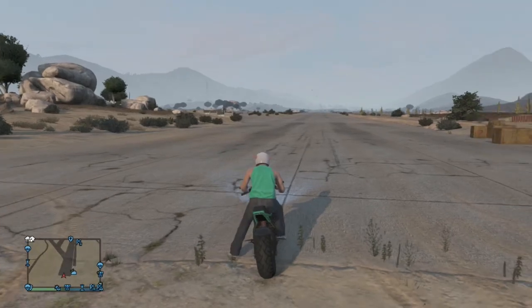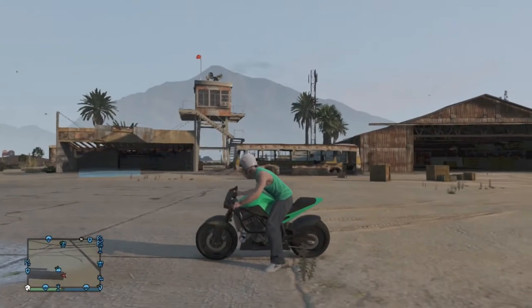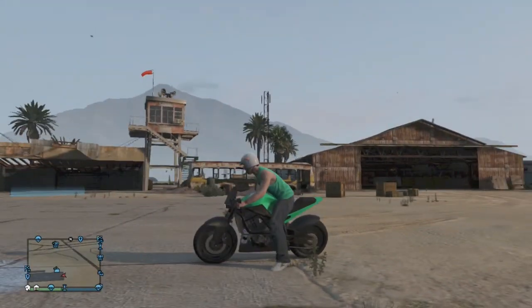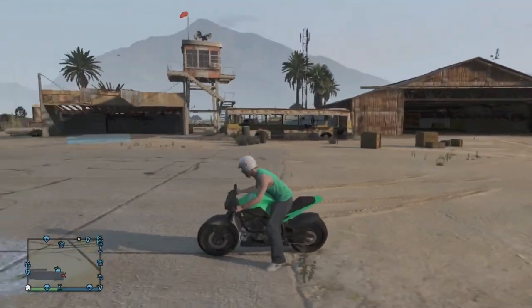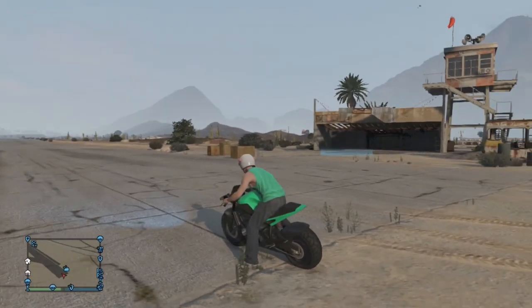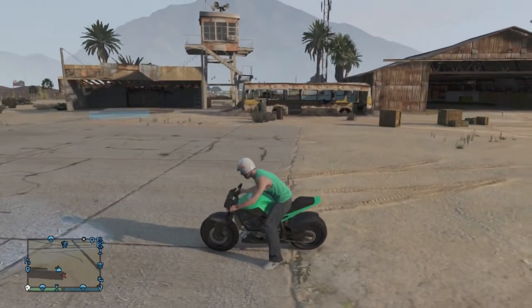Our final glitch is going to be how to do a wheelie — well, it's not much of a glitch, it's more of a tip — on a motorcycle. In my case I'm using the Akuma; in your case it could be the Thrust or any other motorcycle. This actually doubles the speed of your motorcycle when you're racing, so you might want to use this in a race against your friends.